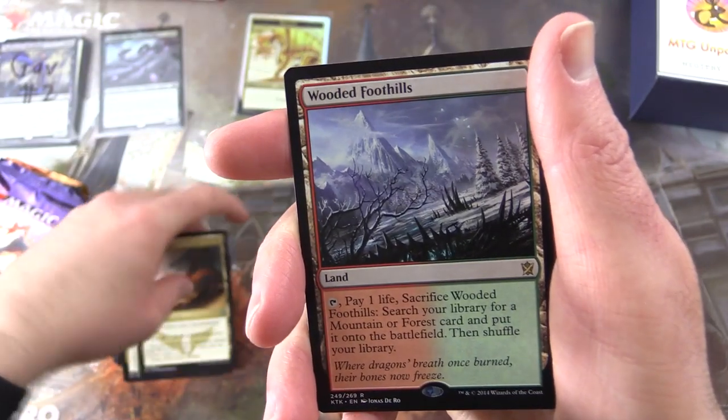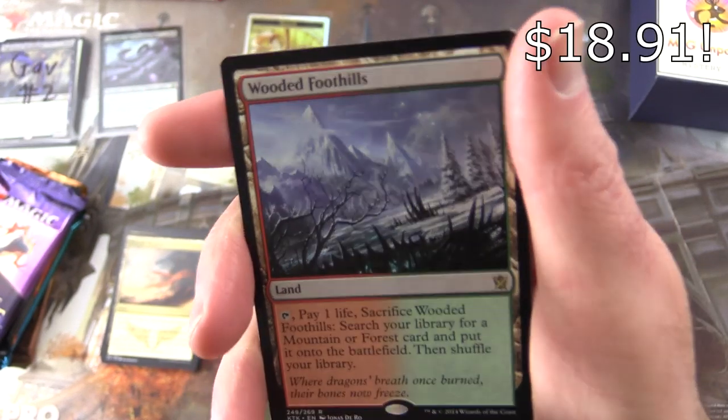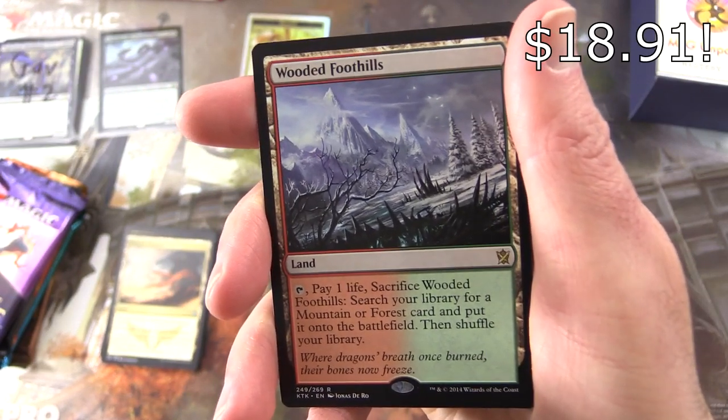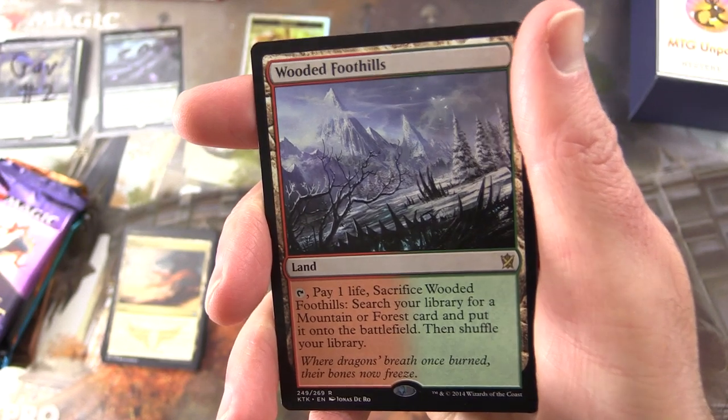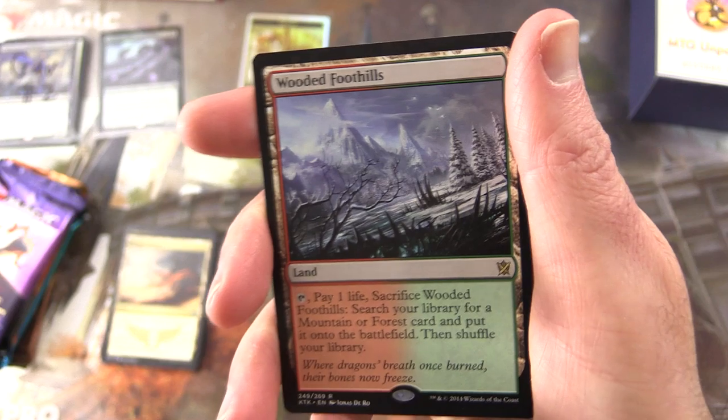And the rare — oh, here it is. Fetch land! Ding ding ding. Wooded Foothills — fantastic. It's a land. Tap, pay one life, sacrifice Wooded Foothills. Search your library for a mountain or forest card and put it onto the battlefield, then shuffle your library.